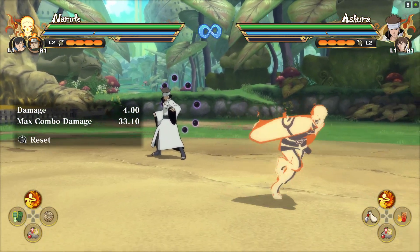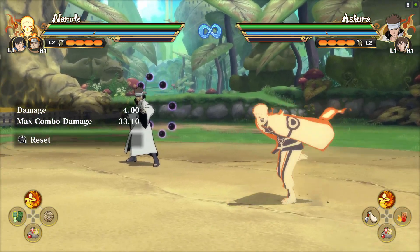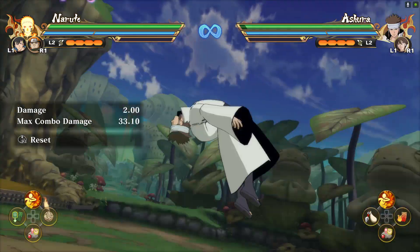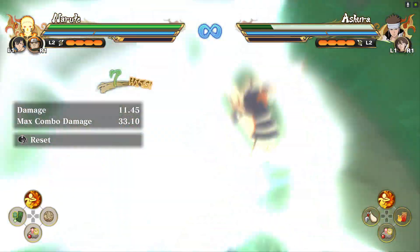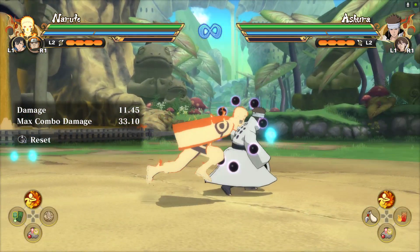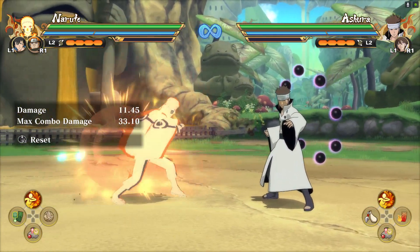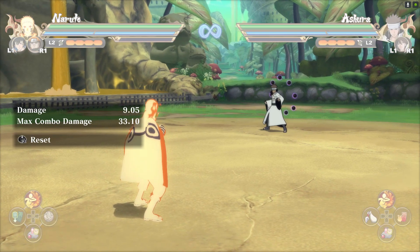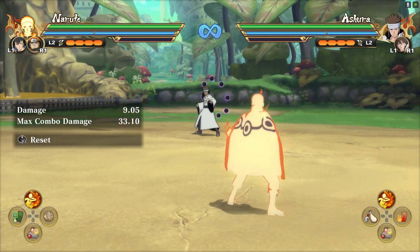Now let's talk about Baryon Naruto's grab. His grab does have some good range, which means that on some instances you'll be able to sub instantly from a combo and go for the grab. It is a little bit slow, but the range is definitely worth noting.